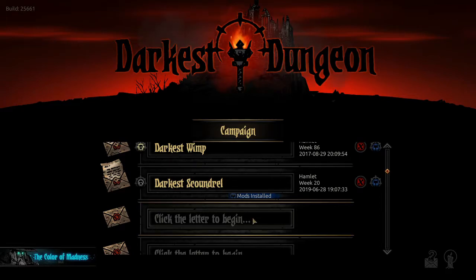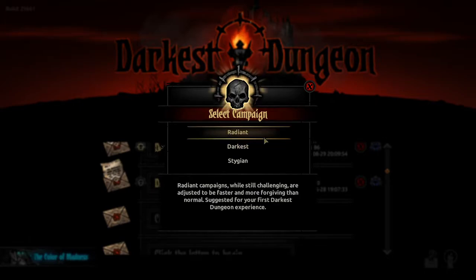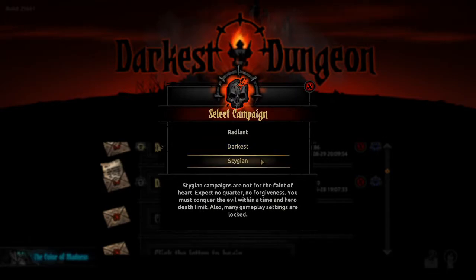So actually today we're going to start a Darkest Darkest run with no deaths. And if we get through that, then next up will be the Stygian run. We're trying to get through the Radiant — which we have done already — then the Darkest with no deaths, and then Stygian with no deaths, all in an attempt to get Deathless before Darkest Dungeon 2 comes out, at which time we will continue the deathless runs. We will try and beat all of Darkest Dungeon 2 without dying.